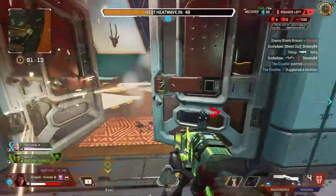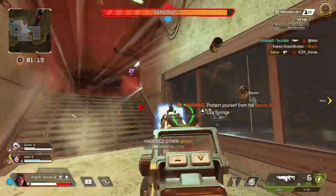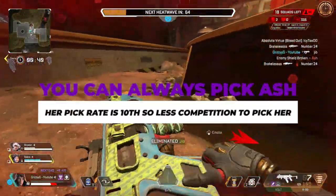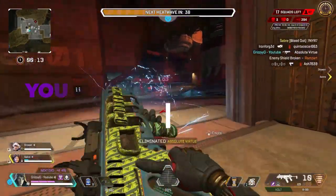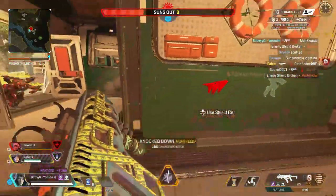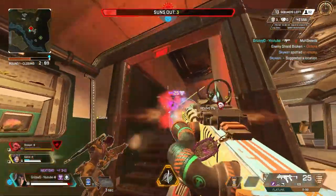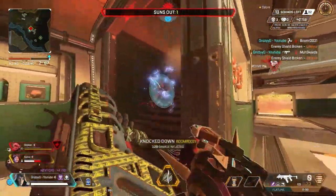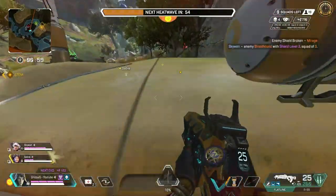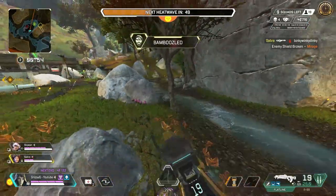The fourth reason to play Ashe is her massively underrated pick rate. Even after her buff, her pick rate is only 4.2%, making her the 10th most played legend out of the entire roster — middle of the pack. Playing her will be unique; you won't always have to battle it out with randoms or other players to pick your main. Ashe is often overlooked in favor of more popular legends like Wraith and Octane, but she's a very powerful legend with a lot to offer and is definitely worth considering if you're looking for a new legend to play.